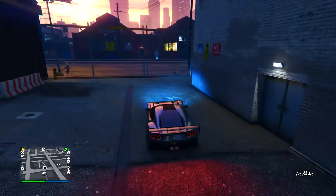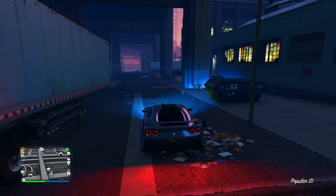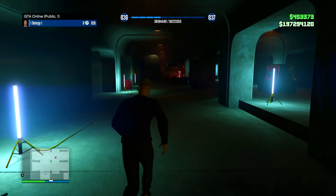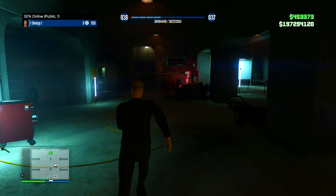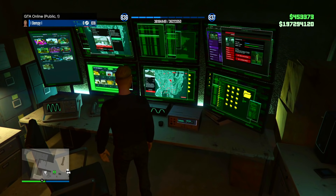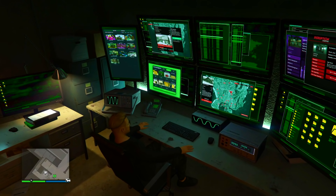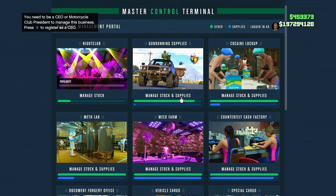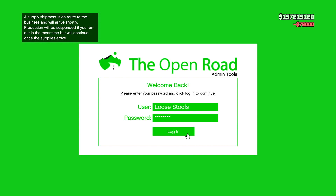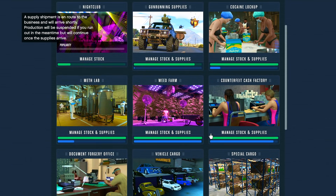As a lot of you will probably know, the yacht missions are triple money at the moment and Gerald missions are double money. I might play some of those missions this time for a bit of a change, because I've played all those yacht missions - I think there's about six of them - and they are actually quite fun. So I think I might replay a couple of those, or maybe do some contact missions or races, see if I can get some good amounts of money with the double and triple money that's on this week.